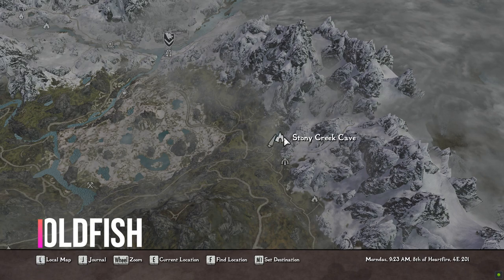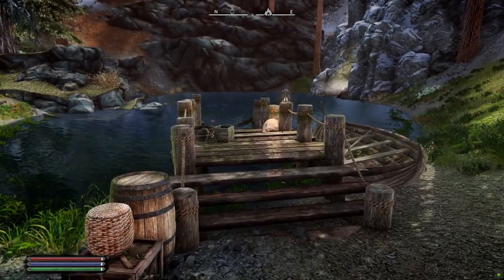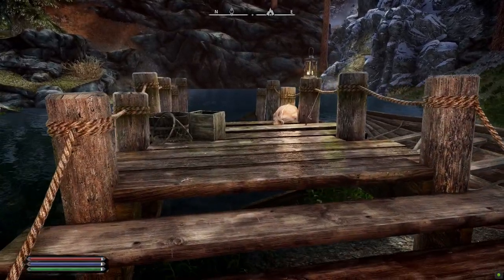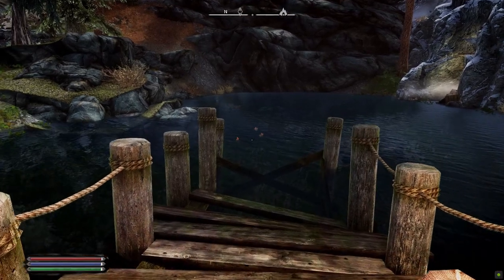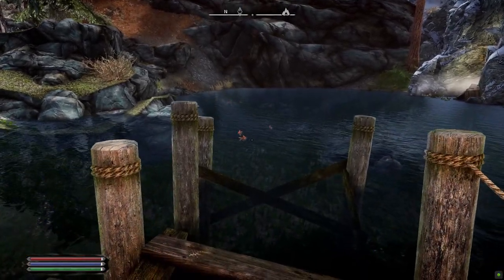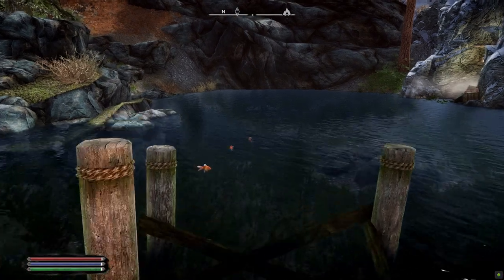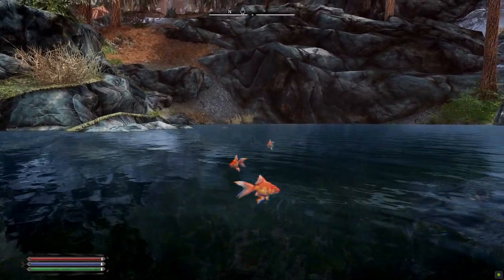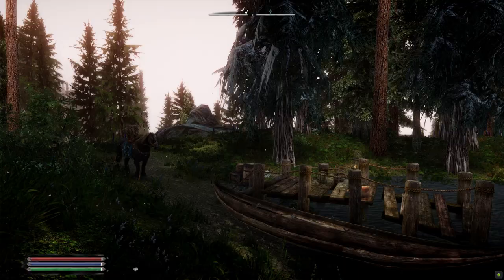Up next is the goldfish. Right next to Stony Creek Cave there is a small body of water — the only body of water around it. You can walk right up the pier or dock, and there are the fishing supplies. They're actually swimming on top of the water; you can see them if you really wanted to. You can just jump right in and catch them with your hand, which is actually pretty cool.